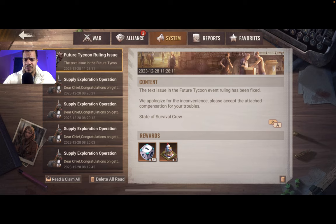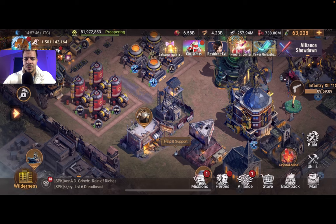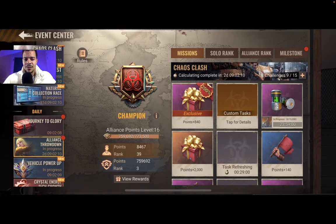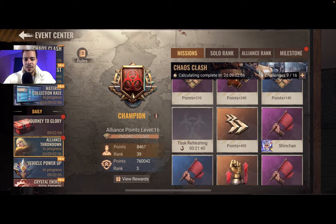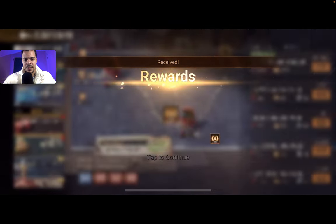Anyway, let's claim here. There's a notification: 'The text issue in the Future Tycoon event has been fixed, we apologize.' Well, we got some tycoon rewards — let's grab this one. Okay, let's claim this one and we'll finish the other one later.